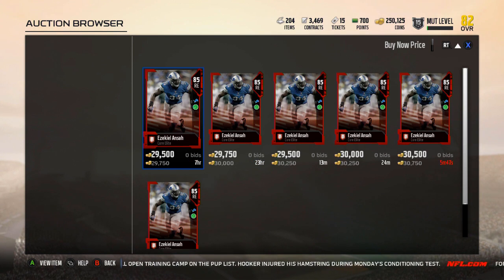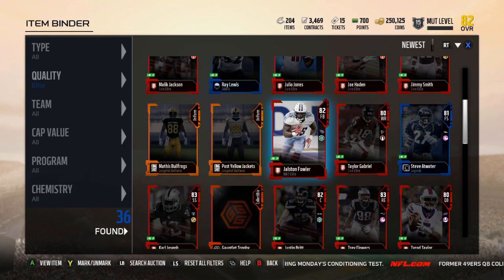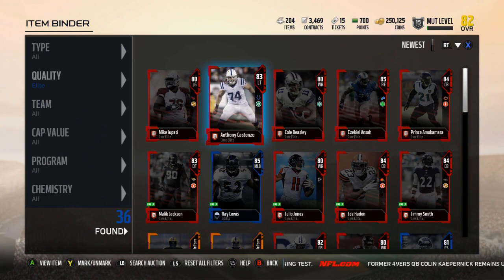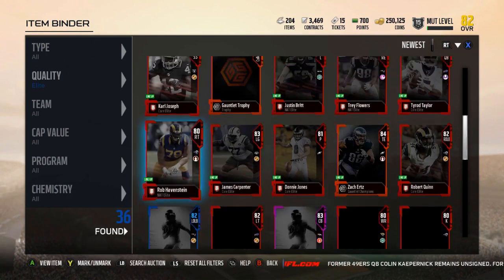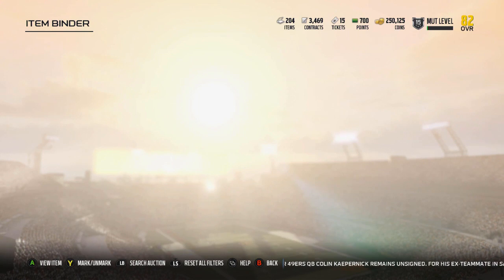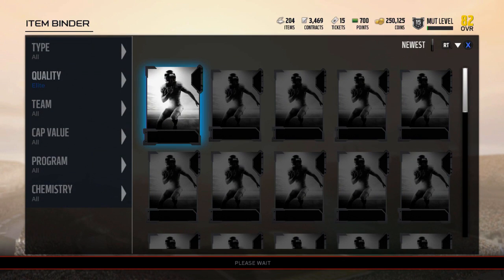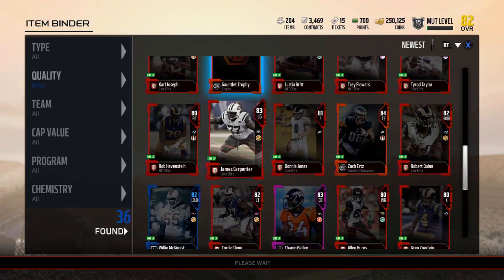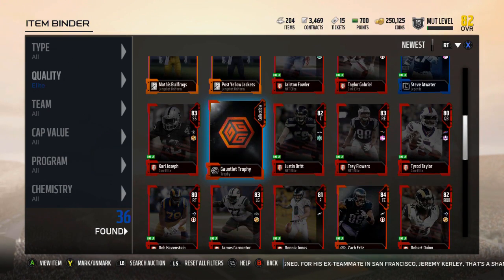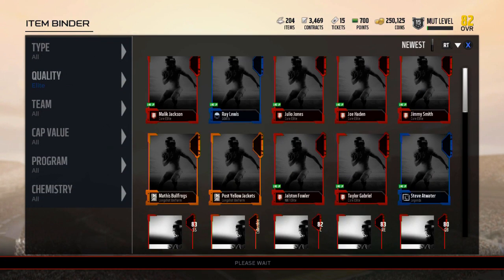Nice, 30k — I'll get about 27k out of him, perfect. It's a really nice pull. I don't need him since I got a pretty good right end in Trey Flowers, so I can go ahead and sell him. Costanza's not selling for as much as I'd like. Cordy Glen goes for a lot less, like 8k — okay, I'll sell the Costanza. James Carpenter — oh he is sellable, I might sell him and keep the Youpatty.